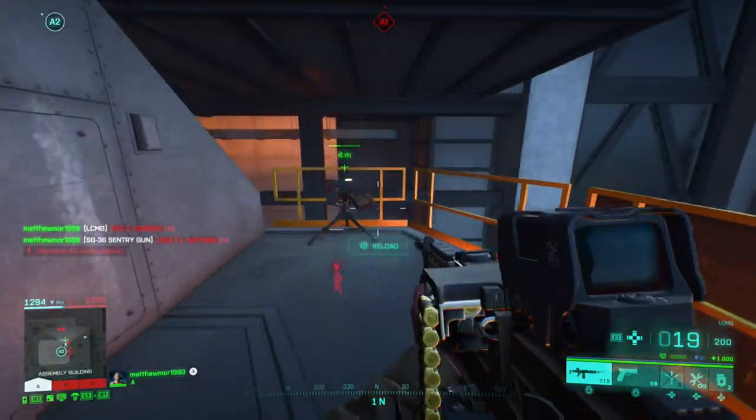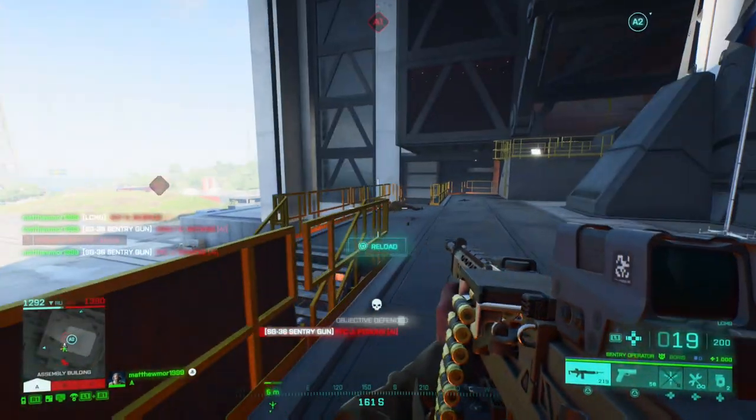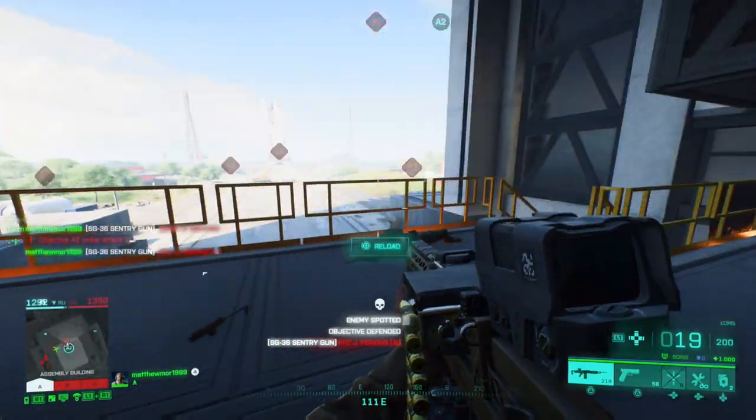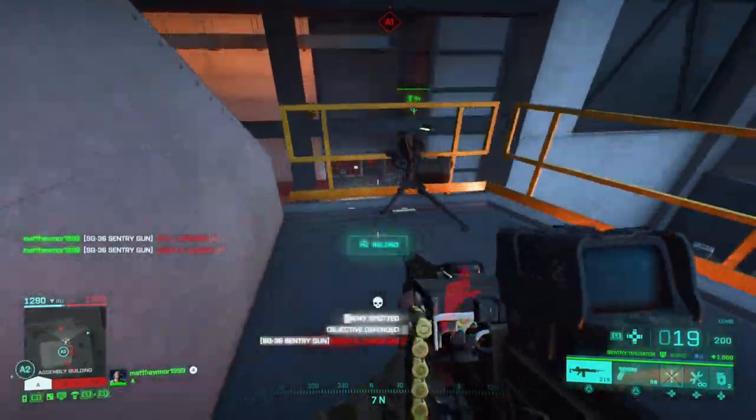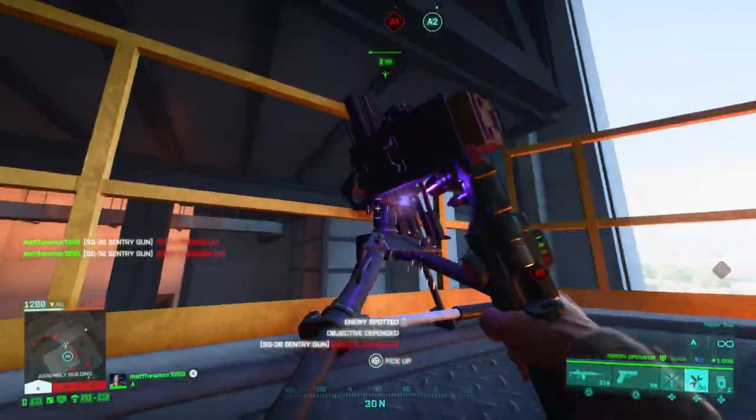I've simply just kept it on the sides because I've added more multipliers onto my team to stop them coming up here. I've pulled it onto the side of the rocket launchers and I've just kept repairing them to keep them going.